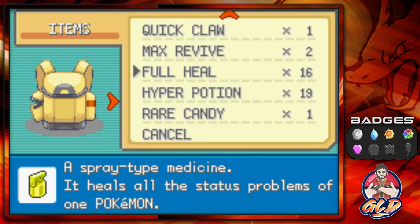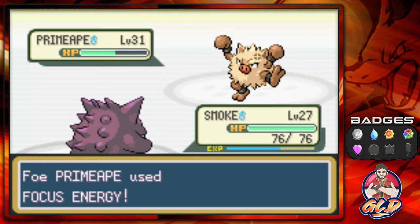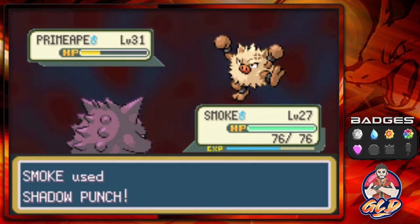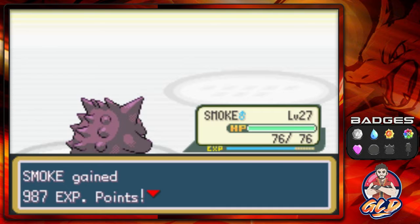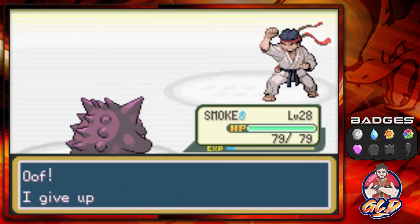The Curse Attack has already taken its effect, so let's go ahead and give a Hyper Potion to Smoke. Focus Energy is not going to do much, and yes, you are being afflicted by the Curse Attack. Shadow Punch for the win — the best way is still going with Shadow Punch. Smoke grows to level 28, and Hitoshi has been defeated.